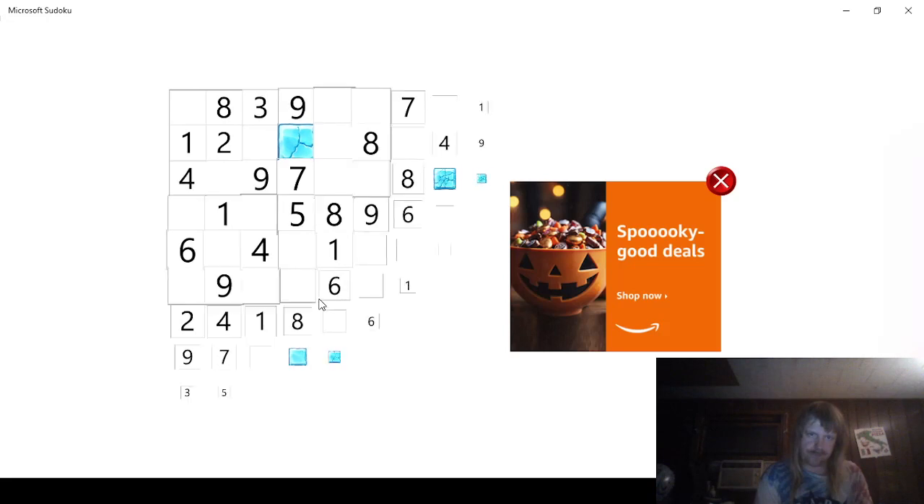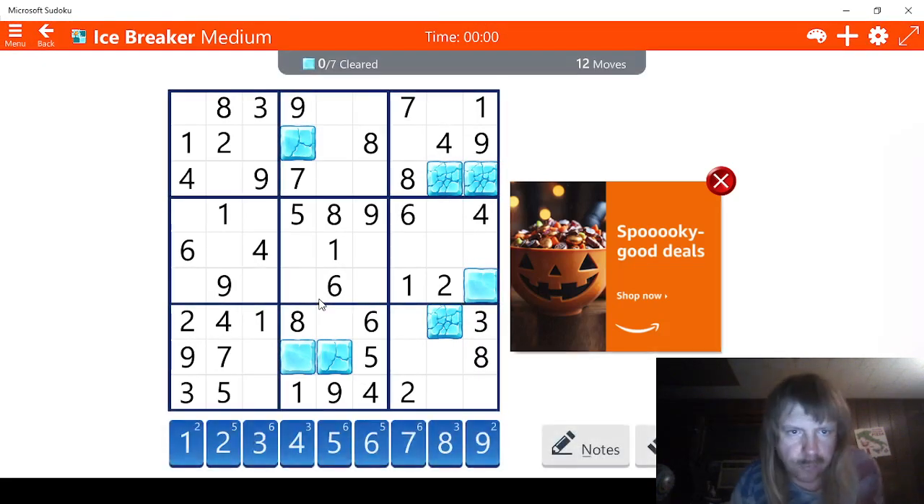Probably lots of threes. Two threes, so we have 3, 6, 7, 8, 9, 10, 11. So 2, 4, and 6 would be 10, 11, 12, 13. So we're one move behind. 1, 2, 3, 4, 5 — we need a 6 and an 8. So that means this has to be a 6 right here.